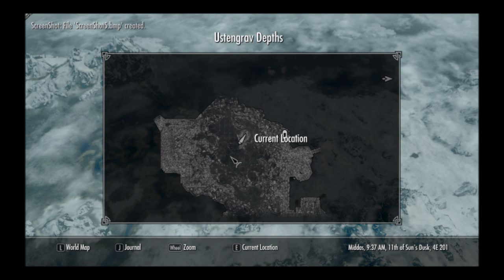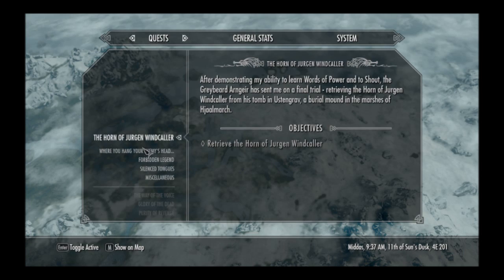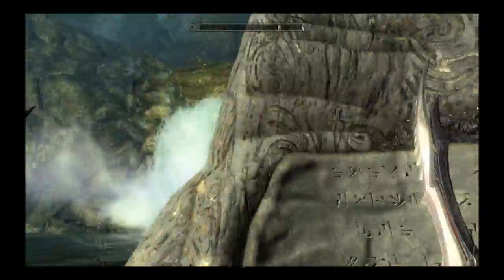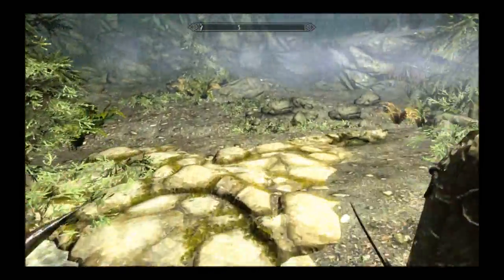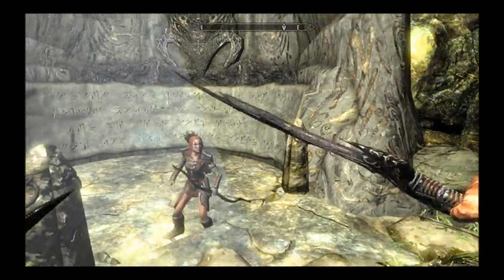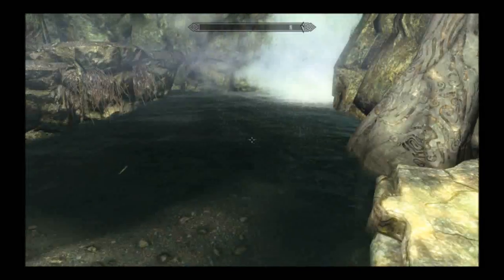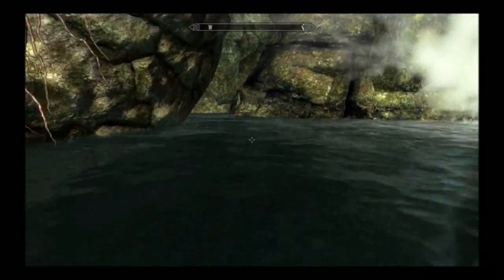Alright guys, we're in the Ustengrav Depths and we're doing the Horn of Jurgen Windcaller. I've got a secret chest for you — I'll assume a lot of you know it because it is the main quest line, and if you're anything like me and quite curious about places, you'll go for a little wander.